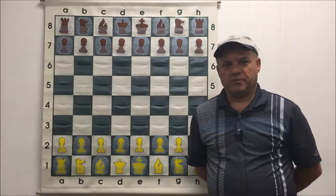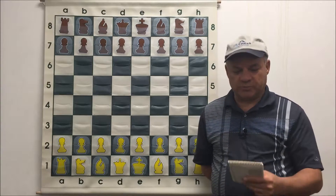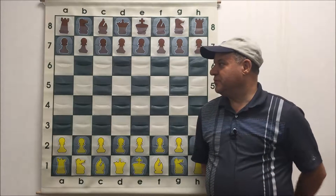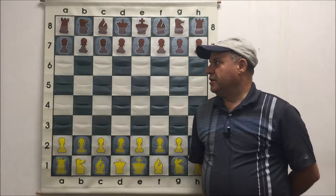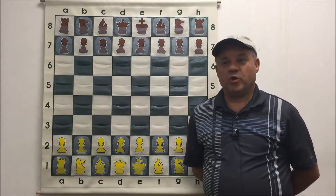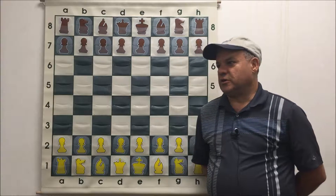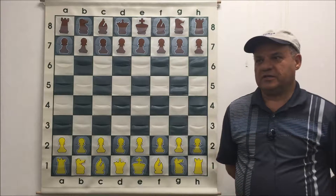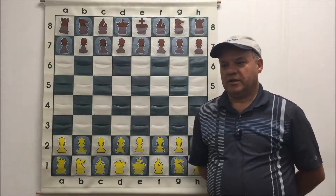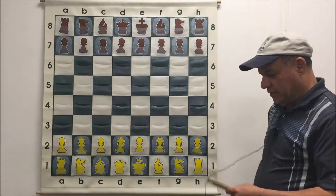I want to show you a game against a master that I had in the Texas Championship in 1990. His name is Andrew Smith, and even though he was a master, he violated many of the opening principles. So he got way behind in development. His kingside never got developed. He never got a chance to castle, and he lost a very quick game. So I was white.